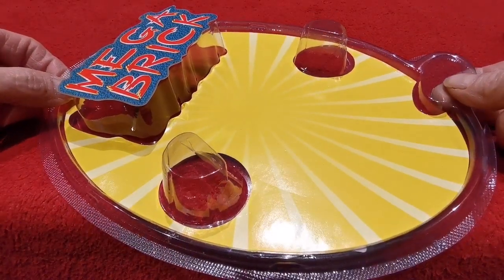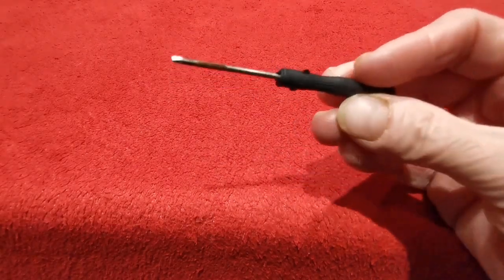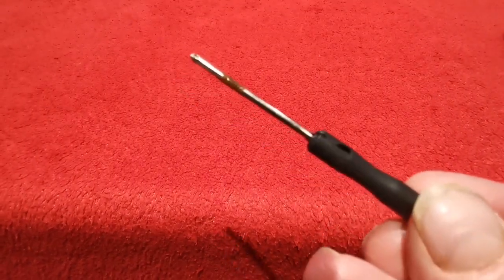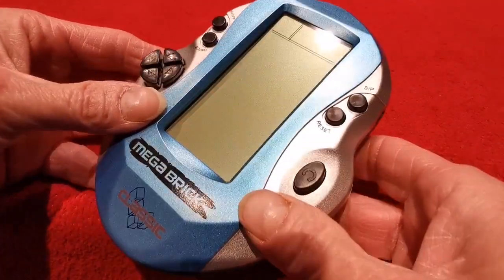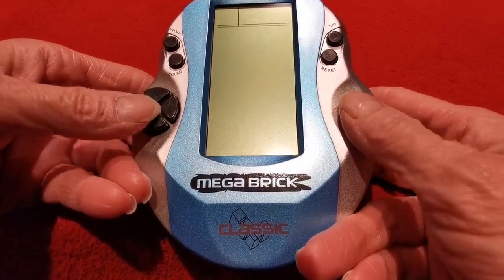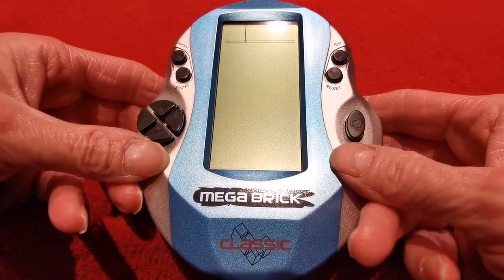There we go - pull this little sucker up. No instructions again - there seems to be a lack of instructions in these things lately. And there's the lovely looking... look at all that rust on the screwdriver! You could catch something off that. But it's nice that they included it. Here's the unit - it does feel a little bit weightier than the others, quite a nice weight actually. Once the batteries are in it'll have a bit more weight of course. These buttons feel quite nice - all around it feels like a nice quality product.